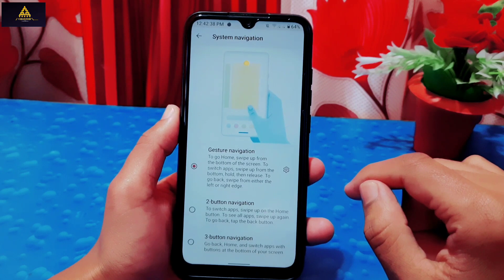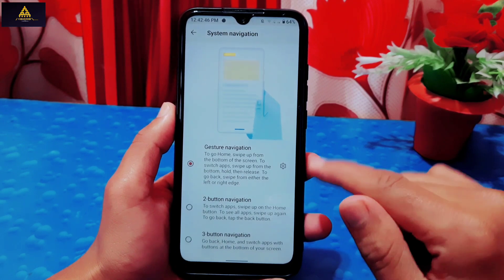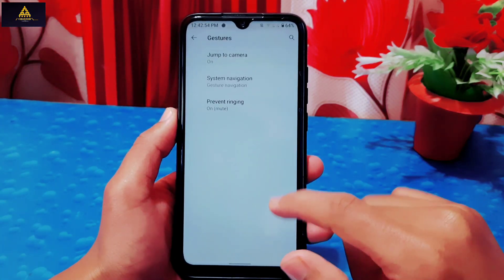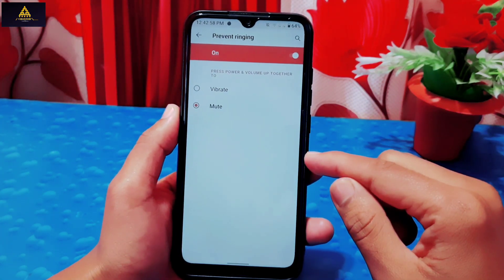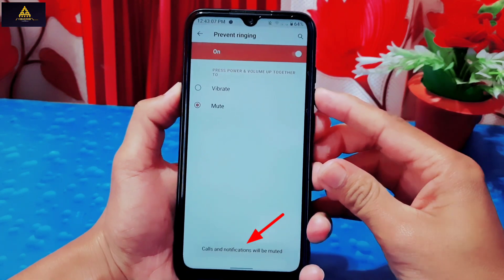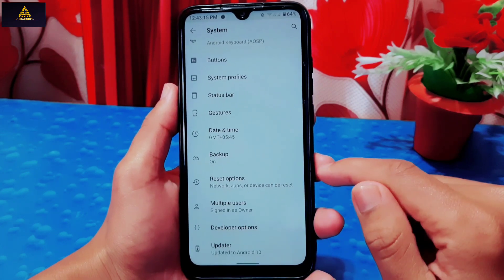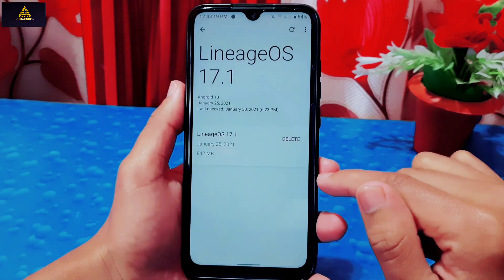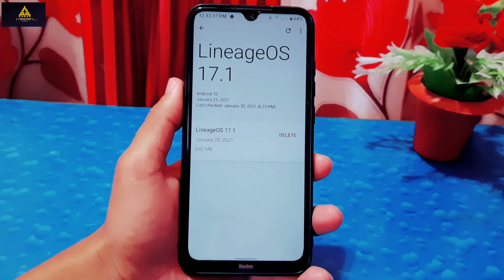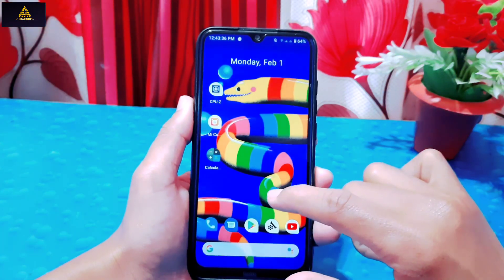In the navigation option you can enable two-button navigation, three-button navigation, or gesture navigation, with customizable gesture settings. There is also a prevent ringing option — you can select vibrate or mute, activated by pressing volume up and power button together. There are other basic settings like backup, reset, and multiple users. The built-in updater will show any new Lineage OS updates available for download and installation.